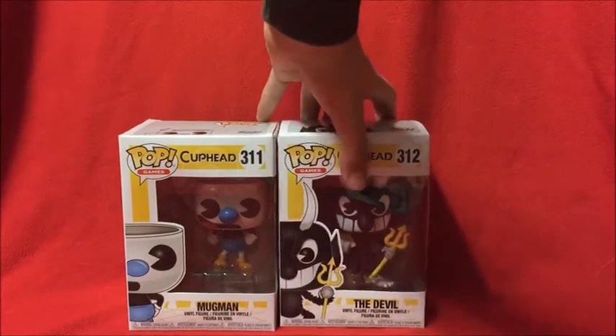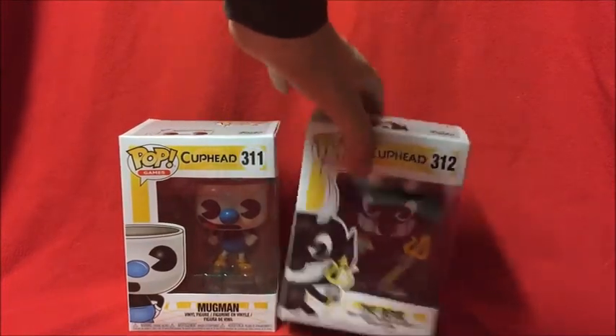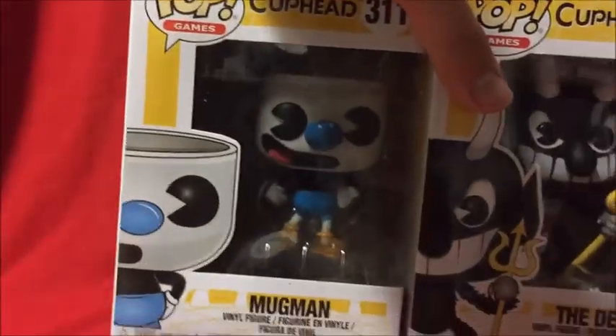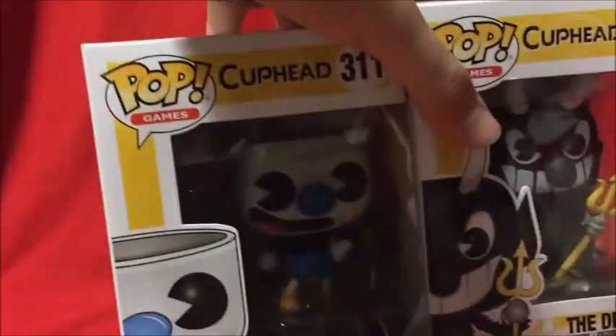So here we've got Mugman and the Devil. We're just gonna take a look at the boxes. On the front we've got Mugman and the Devil — they're numbers 311 and 312.